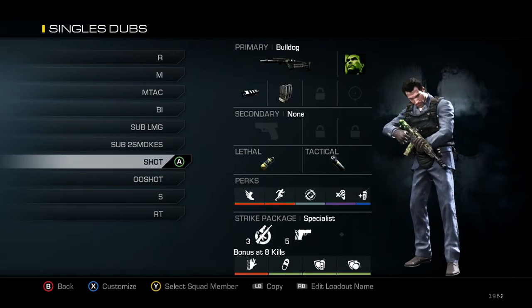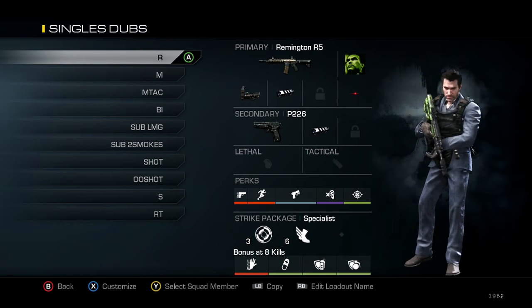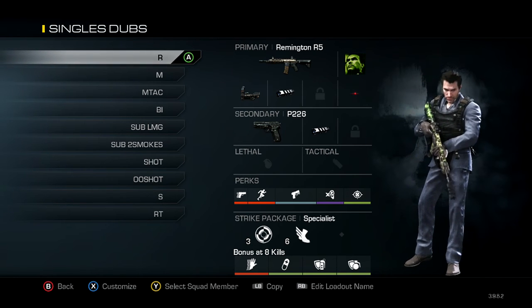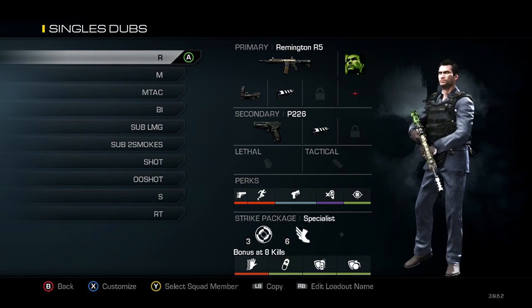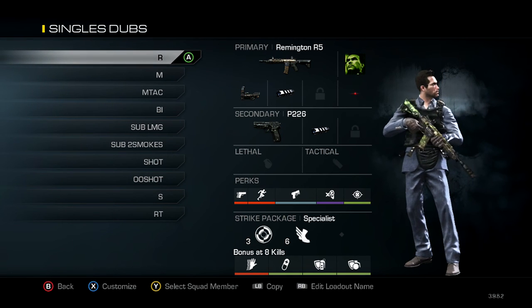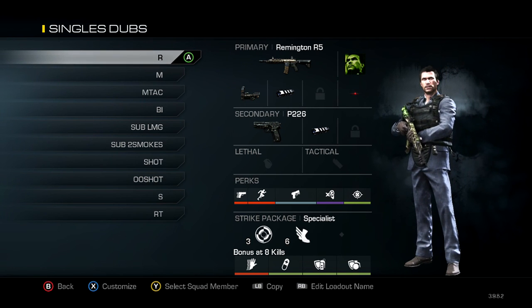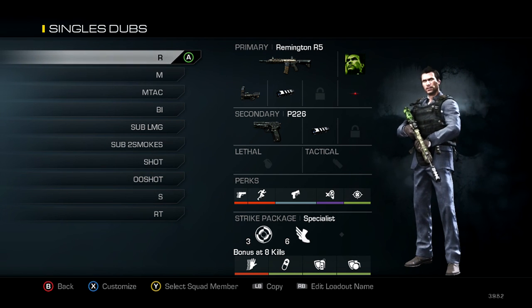So those are all my classes, guys. You can pause the video to look at each class more in depth — check all the perks, specialists, whatever. This is what I use right now and I'm going to be sticking with these. This is for singles and doubles — not for Team Ladder. I'll be doing a separate video on Team Ladder right after this and posting it later today or tomorrow, so look out for that. Most of my viewers mainly look at my singles games, so this is what I use for singles. I don't really use the sniper at all in singles, but it applies to both singles and doubles.